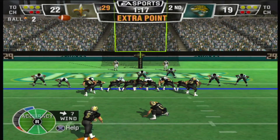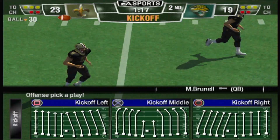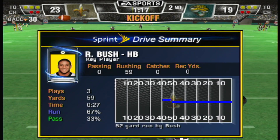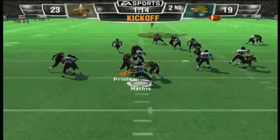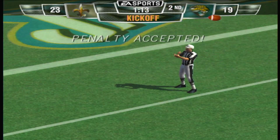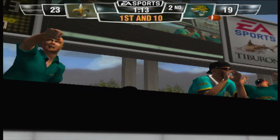Hartley lining up for the point after — extra point is good. New Orleans looks ready to kick it away. Decent kick, from the 7. Penalty on the receiving team, number 89 — that will move them back a bit. That's just sloppy play — you have to be able to concentrate in these situations, you're just giving away yardage.